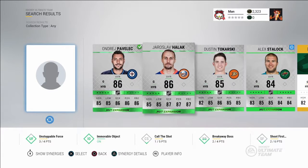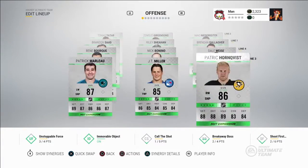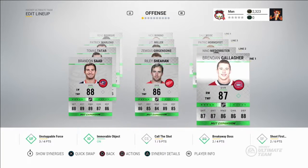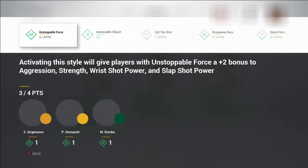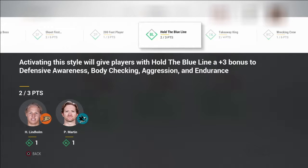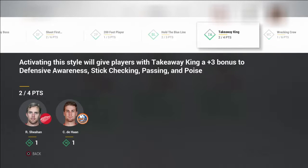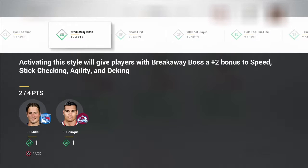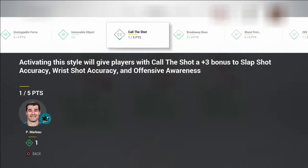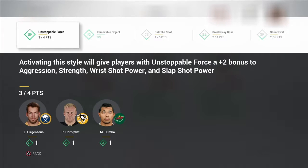So this is my team. Let me show you my synergies first. I have Movable Object on. I almost have Hold the Blue Line on. I have half of Takeaway Game. Breakaway Boss — I have two of those. I really like that synergy; that's probably my favorite Series Two synergy, probably my favorite synergy in the whole game. I almost have that one too.